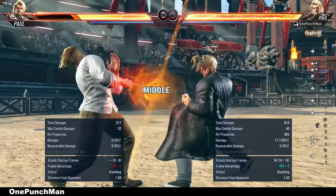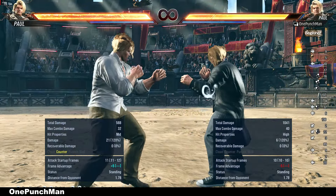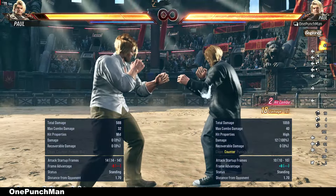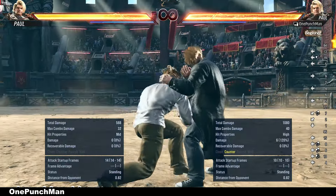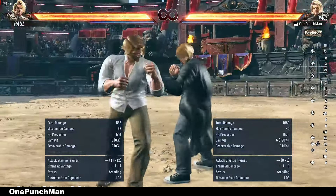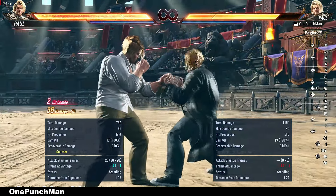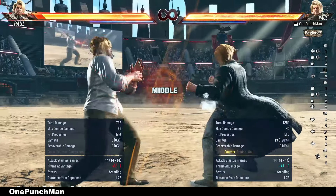You can use deep dive 4 to while standing 4 mixups, but the problem is it can be interrupted, or opponents can easily take side to launch. If you go for while standing 1+2, it can catch high moves but not mid ones.